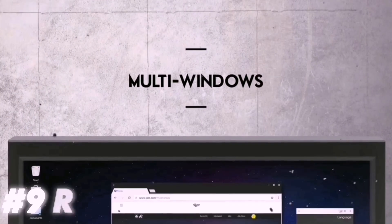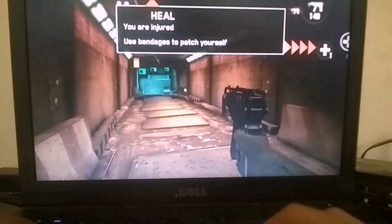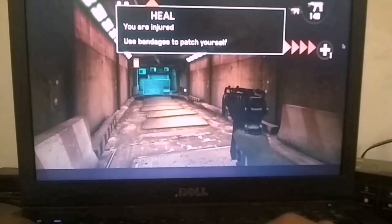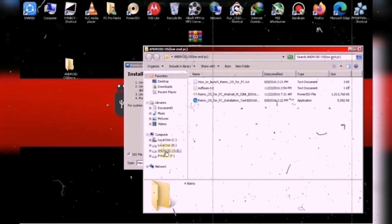At number 9, we have Remix OS, which is far better than the previous one, not just in terms of performance but also features. Unlike the previous one, Remix OS comes with built-in key mapping, making it perfect for gaming. You can even play Free Fire without any issues. The best part? You don't even need a USB drive to install it — you can dual-boot it directly with Windows without any hassle.